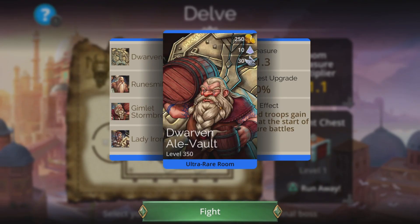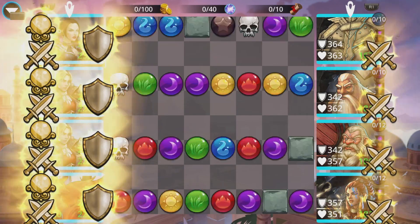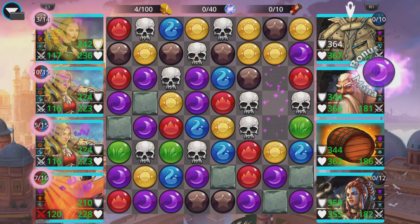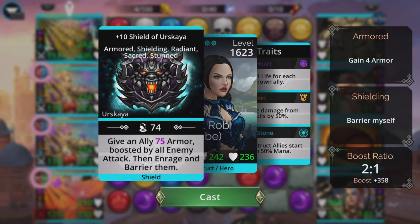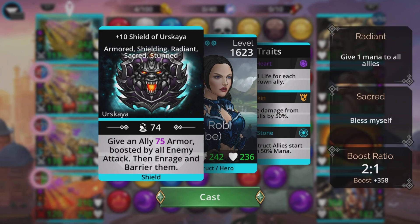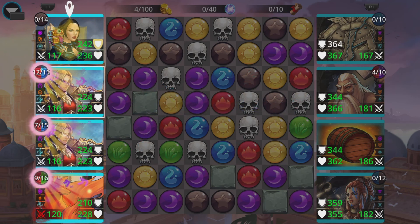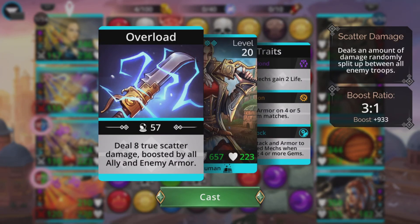On to the next one — Dwarven Aleval. Fighting drunken dwarves! Grab the red, get a chance with that fairy fire. When you get the Shield of Veskaya, generally you always cast it on somebody else, because if you have it upgraded the second upgrade is shielding — meaning you get a barrier whenever you cast this. The fact that it also gives whoever you cast on a barrier means you effectively get two barriers for the price of one. Pick someone else that hasn't got a barrier, park it on them — bingo. We have two barriers now, and the boost is 993 — these dwarves have got more powerful.